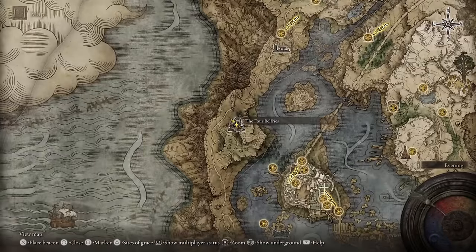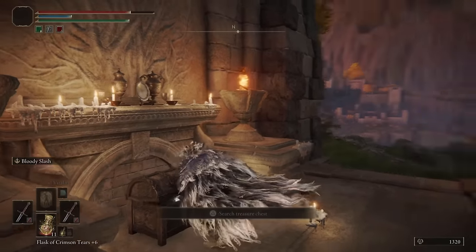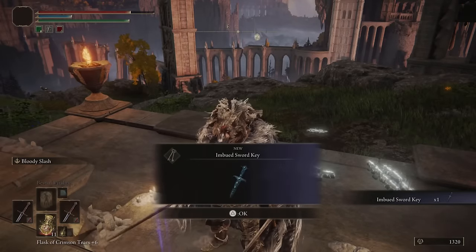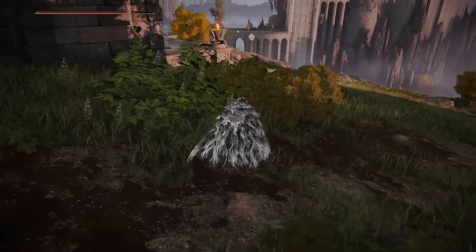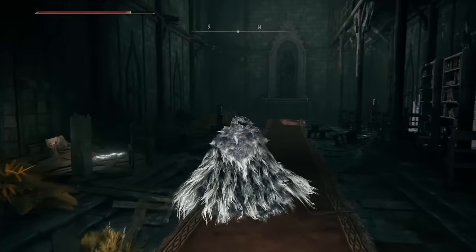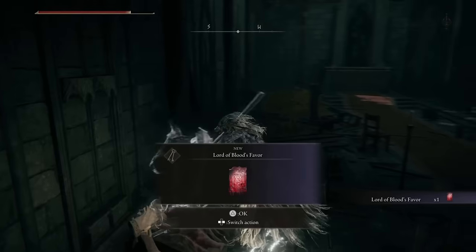All you need to do for this is go to the Four Belfries, which is located right here. Up at the top of the hill you're going to find a key, and then you just go back down to the portal that's just below it. Use the key and that portal is going to bring you back to the tutorial area. Once you get there, you'll have a very easy boss fight, and then you just head back to the very beginning where you spawned in for the first time. There will be a dead maiden there on the floor and you're going to get the blood from her.